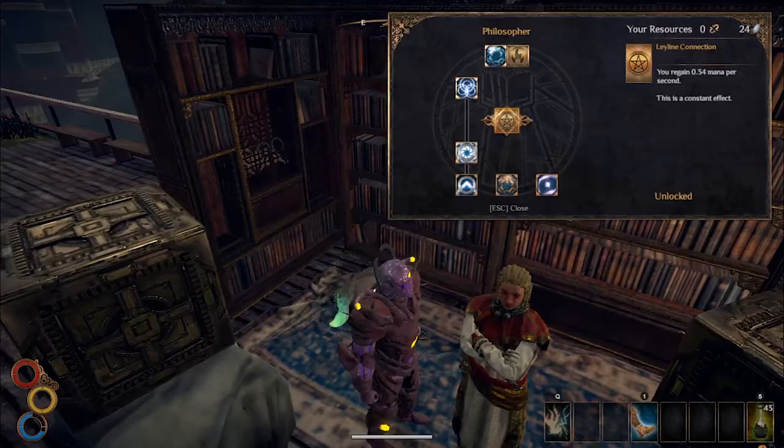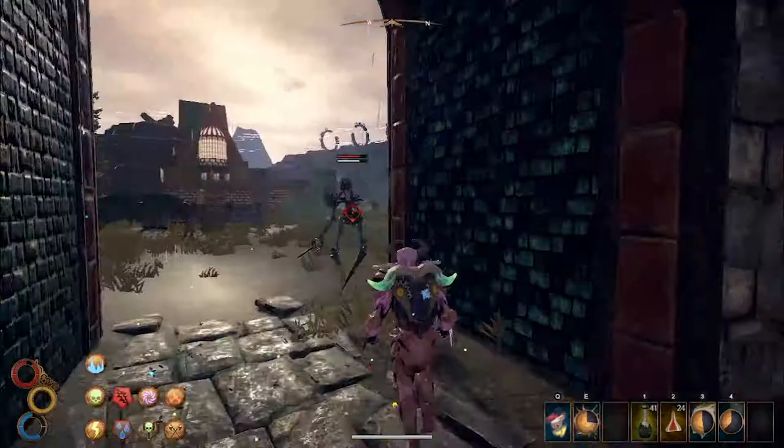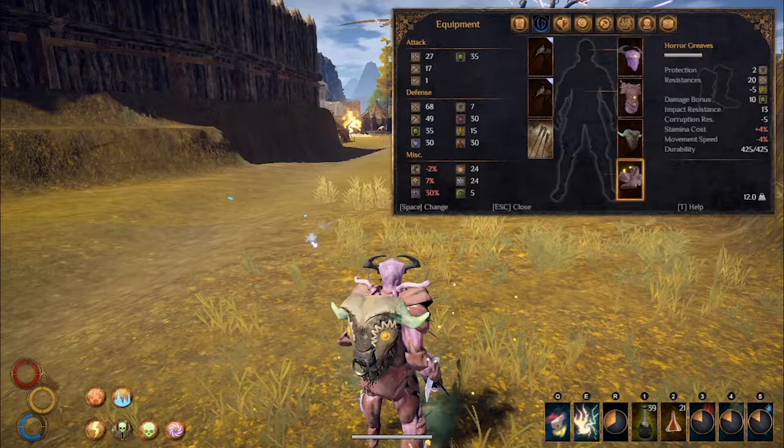Our weapon choice will be the Virgin Fists with the Scourge Outbreak Decay Blast Enchantment. This creates an AoE Blast whenever you land a hit, and it stacks really well with Prismatic Flurry.